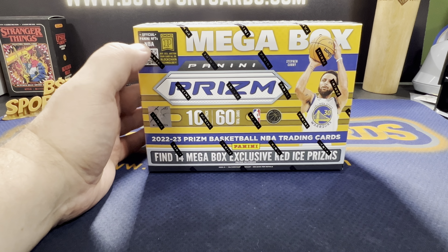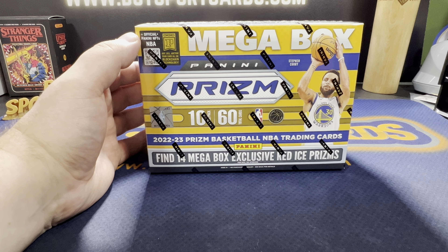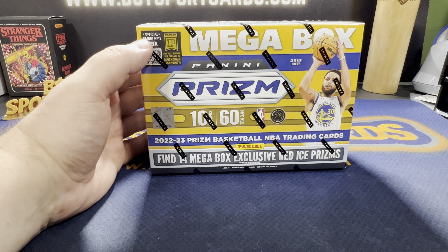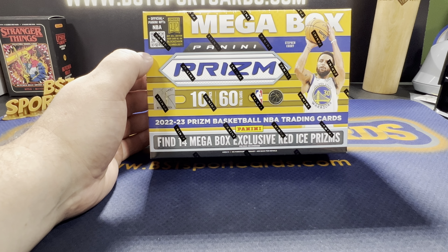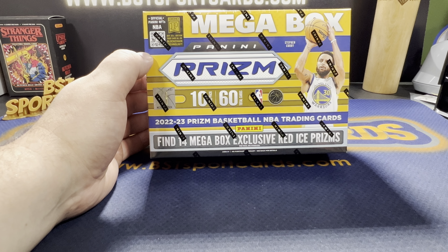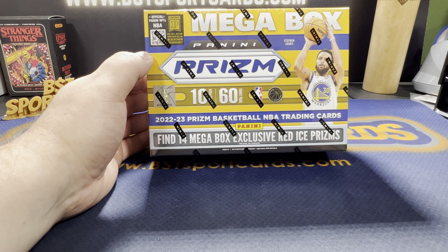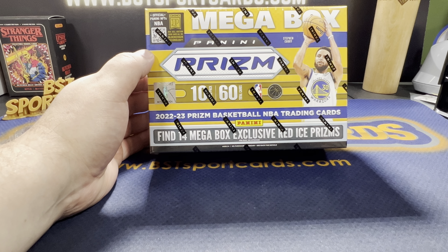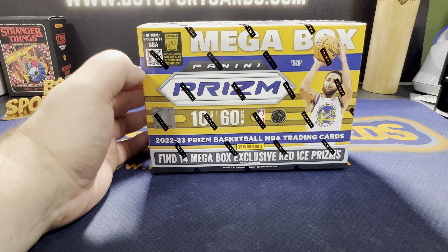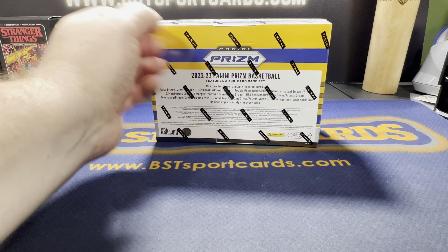These are from Target — their website had them on there. They are pretty pricey; I'll put the price in the video. There are 10 cards per pack, 6 packs. There are 14 Mega Box Exclusive Red Ice Parallels, and 4 Silver Prisms per box on average. Look for Penmanship and Rookie Penmanship Autos, outside of that 300 base card set.